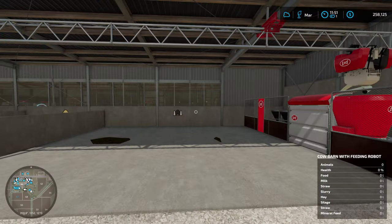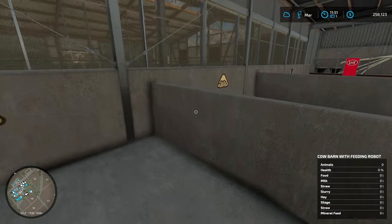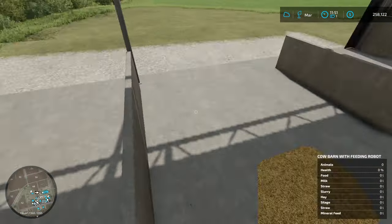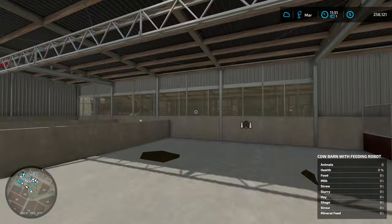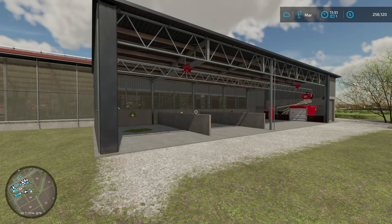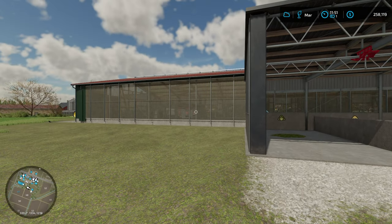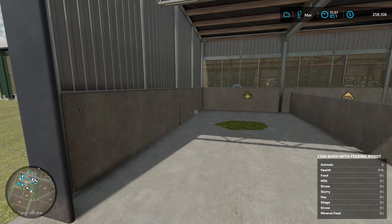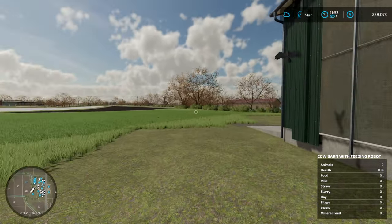I have no idea how that automatic feeder works — I'm gonna sort of find out here. It looks like silage, straw, and hay. I'm gonna hazard a bet we need to put silage in here, straw in here, hay in there, and it automatically gets fed. Oh, this is actually good — I was thinking when I bought the cows, 'oh crap,' because a couple episodes back I went and sold our mixing wagon. But if this does what it looks like it does, I might not need that mixing wagon.